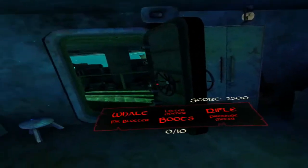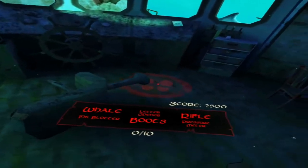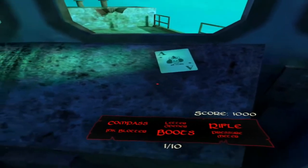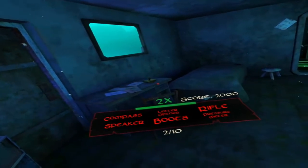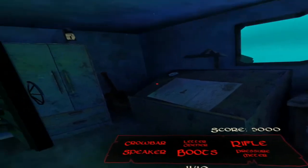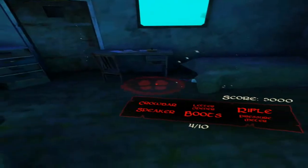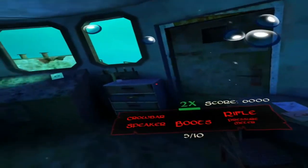Locate the items - I'm in a different part now. Oh wow, a whale! I actually get to find the whale. There's the whale - compass, letter opener, a rifle, ink blotter. That's the compass, that's the loop. There's a loop, crowbar, speaker, letter opener, boots, rifle and a pressure meter. That might be inside the engine room.